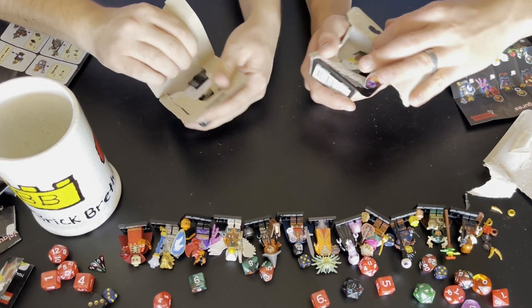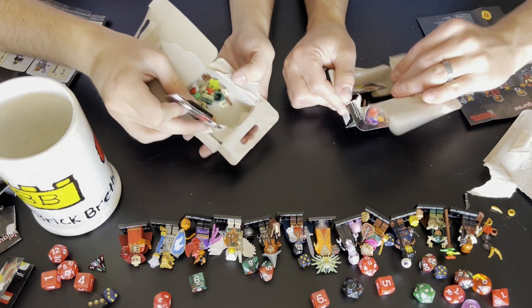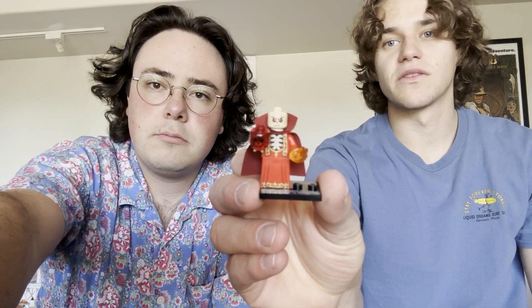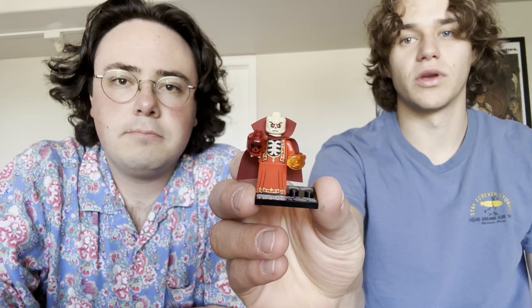And another Druid. Dwarf guy — or Dwarf woman. So we're gonna do a little detail on each minifigure. This is like the skeleton king or queen. I think he looks really cool, but there are a couple of things about him — he doesn't have any printing on the arms, which isn't a huge deal.